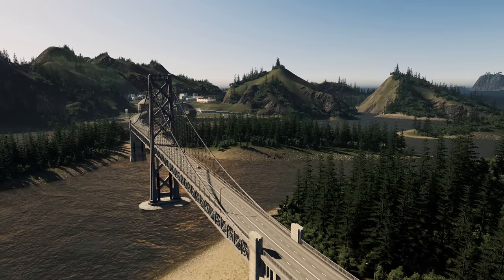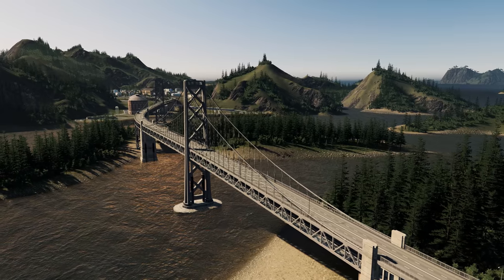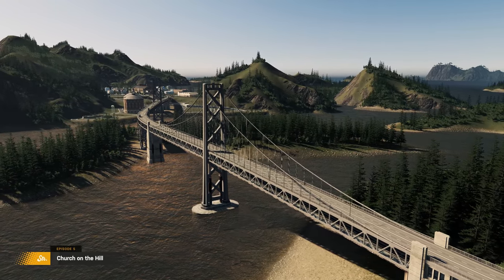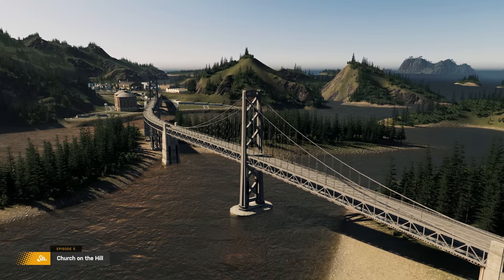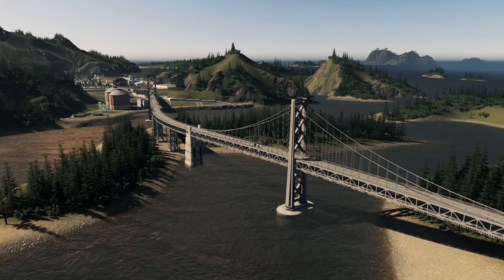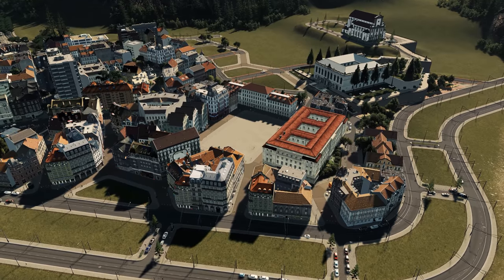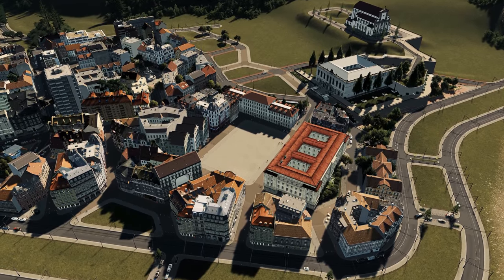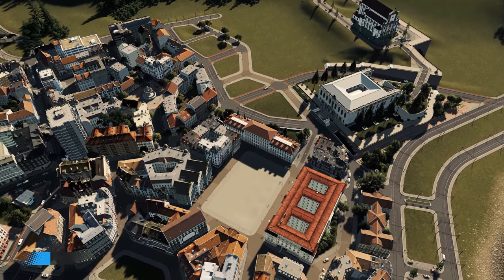I'm really not sure what we should do with this area right here. This is just an initial shot to give you some context to what we're building. The height difference between the bridge and the island is so big that I don't know how I want to bridge that gap — just food for thought.